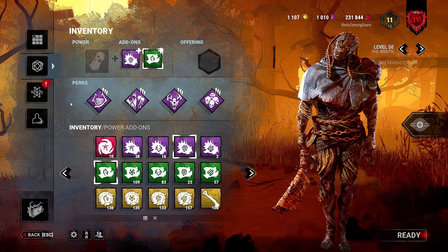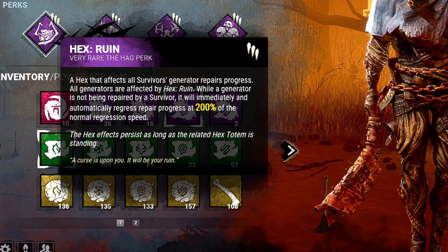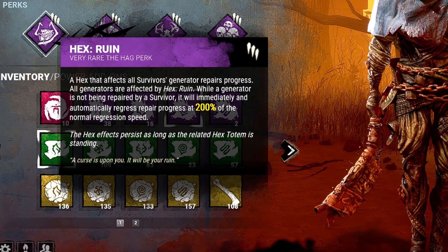So let's go ahead and break our build down today. Hex Ruin: whenever a survivor is not working on a generator, that gen will regress at 200% normal regression speed until it is cleansed.